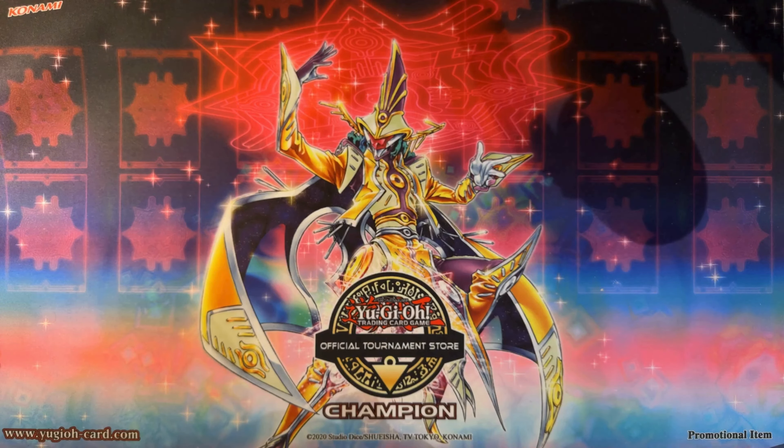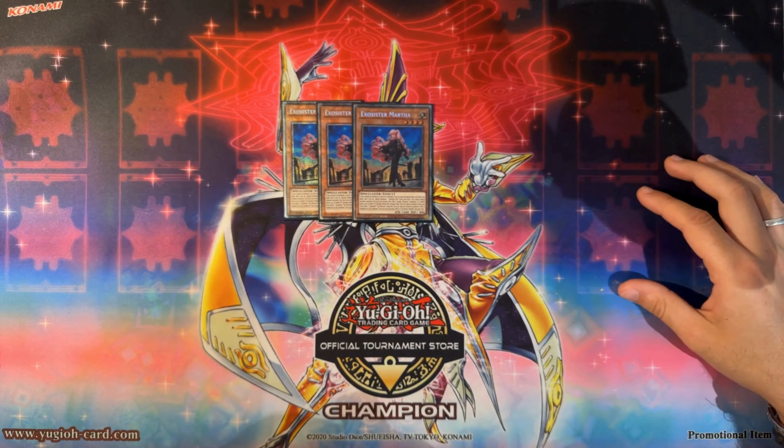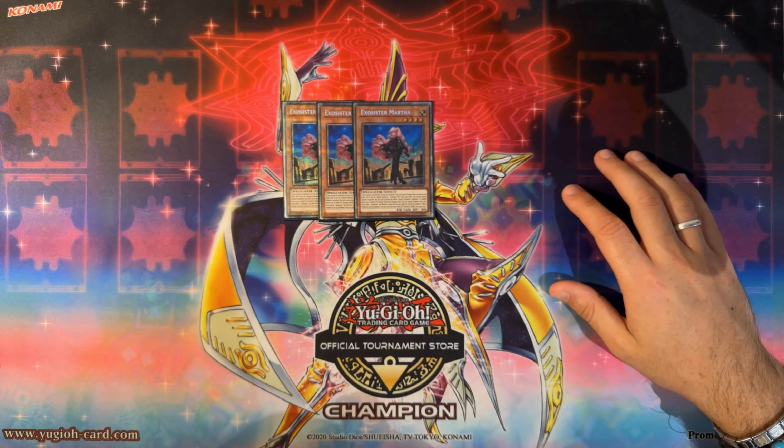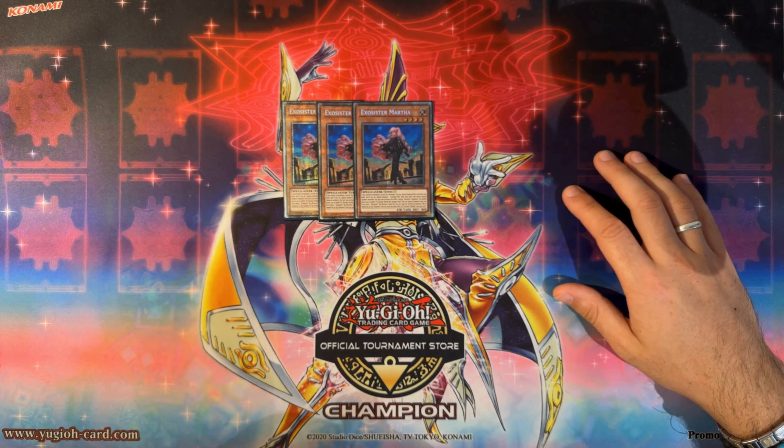Starting off with the main girl, we have triple Exosister Martha — beautiful starlight copy. She is the best Exosister name in the whole main deck. If you control no monsters or only control an XC's monster, you can special summon her from your hand, and if you do, you special summon one Exosister Elise from your deck. You cannot special summon monsters the turn you activate this effect except Exosister monsters. This does not say 'the rest of the turn' — meaning if you commit to any summon before Martha, you just cannot use her.